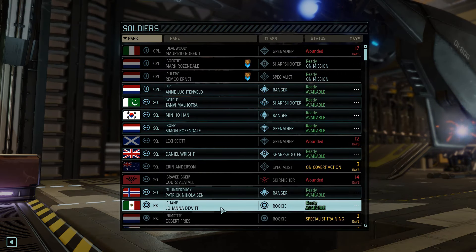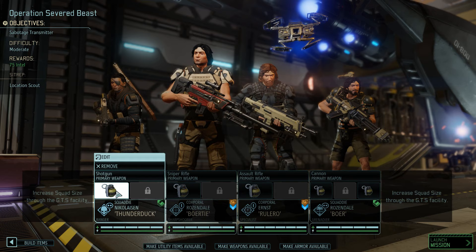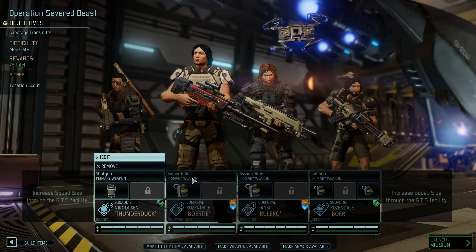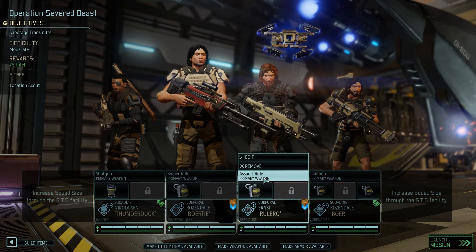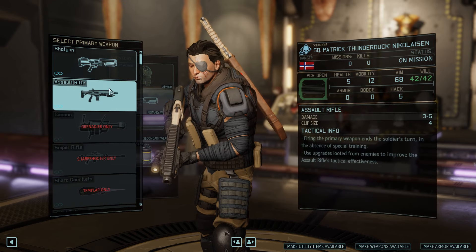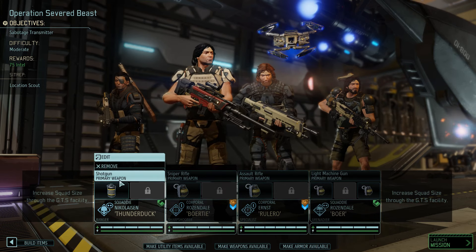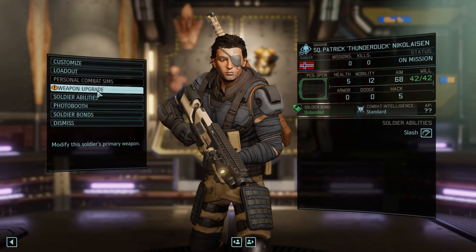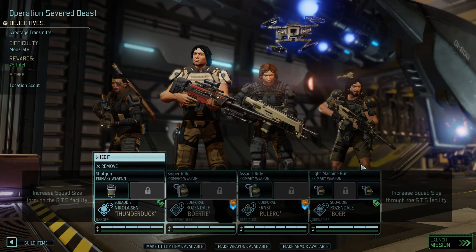We could remove myself and take Thunder Duck in my place, then take Simon, a.k.a. Boor, the grenadier. Utility items: we have a flashbang, so Thunder Duck deploys on his first mission today. Looking at weaponry, he already has an upgraded sniper rifle, which is good. We don't have a different assault rifle or a shotgun available, but we do have a cannon. We can probably improve the shotgun with laser sights — that's a good upgrade. Let's make this thing blue. All upgrades accounted for.